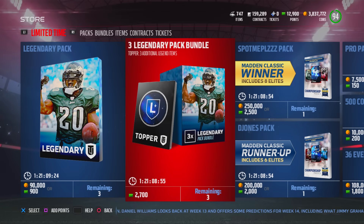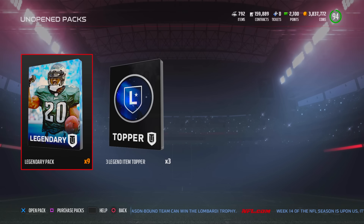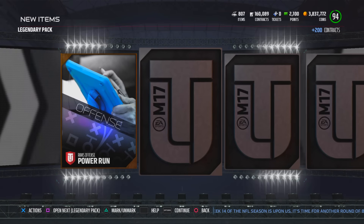Today I'm going to try to get him on my team. If we can't do it through packs, I'm going to go out there and buy him. There's a spoiler alert — we will have a brand new running back in this episode. I have nine legendary packs, so let's go ahead and see what type of items we're going to get out of this.